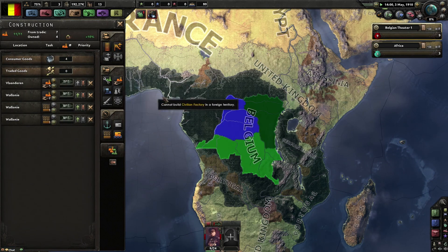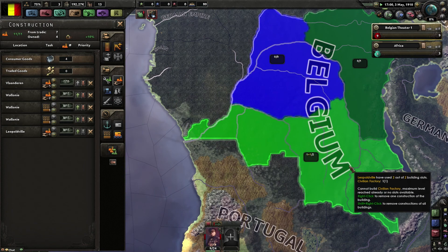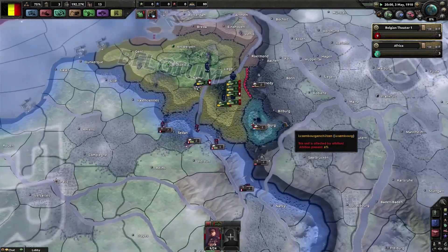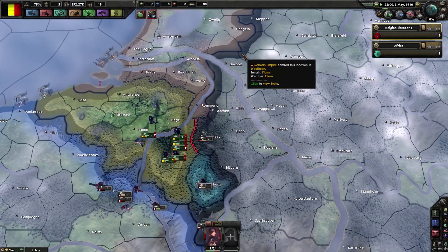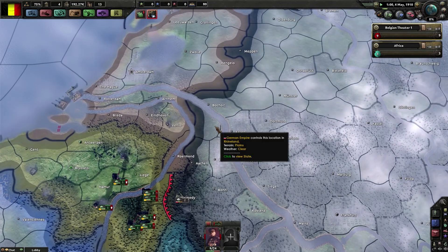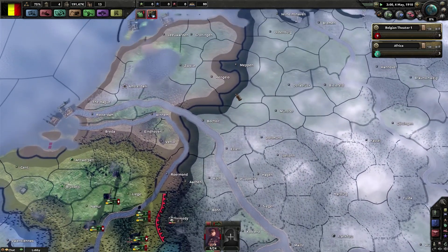How many divisions do you guys have? Nine in Belgium and three in Africa. I've got like four - just four in the Netherlands and two in India. At some point when you have the opportunity you should try to build trenches along the German border.